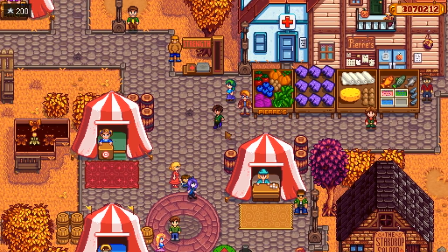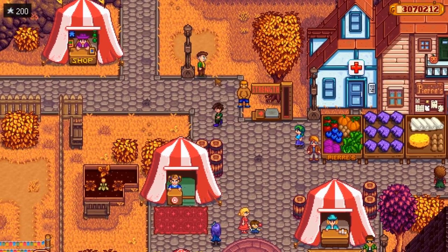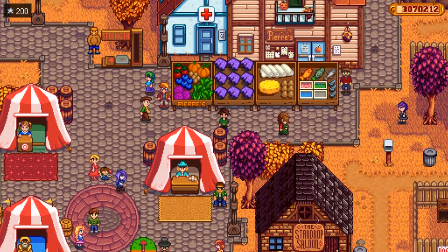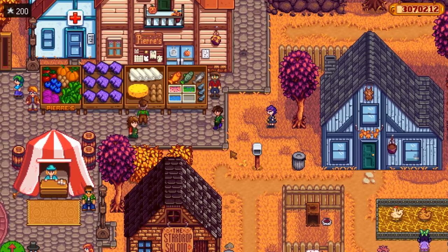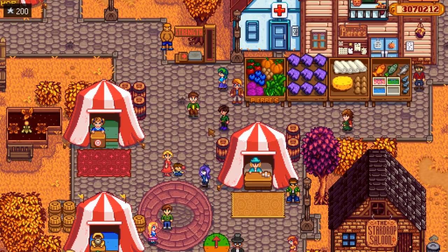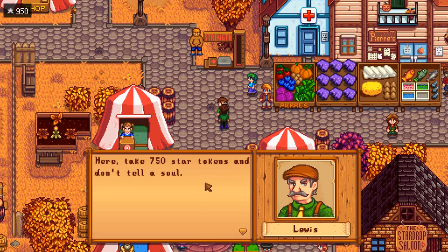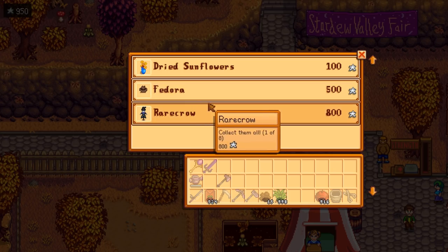I think it was actually the mayor's job to get in Marnie. We'll go ahead and start the display and see how he likes his nine purple shorts. He's got to keep better track of those. The mayor says 'Was that some kind of sick prank? Those are very private.' I said, 'Well, then you shouldn't leave them all over town.' He hands over 750 star tokens and tells me not to tell a soul. There's the easiest way to make tokens - wait till the fair display and put the mayor's shorts there. Just like that I can afford the rarecrow for 800 star tokens, and I even have money to spare.